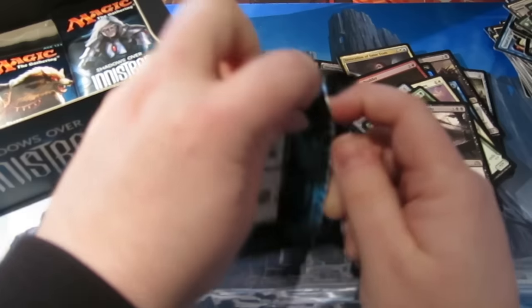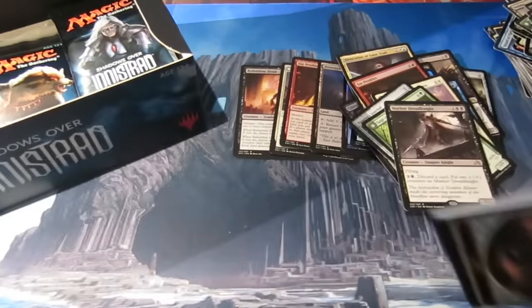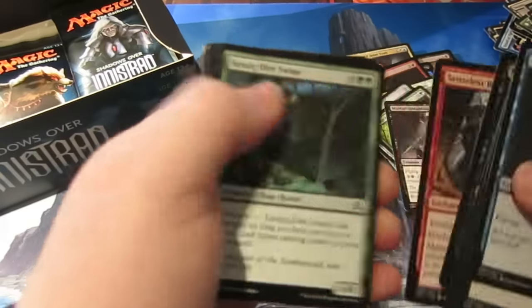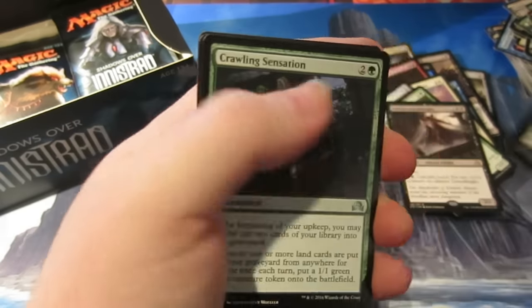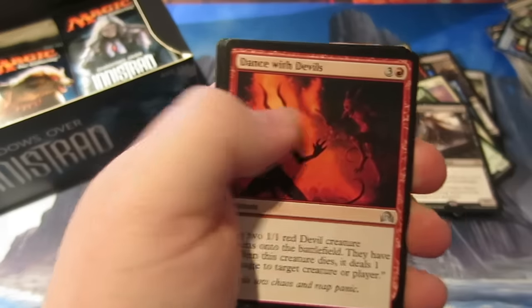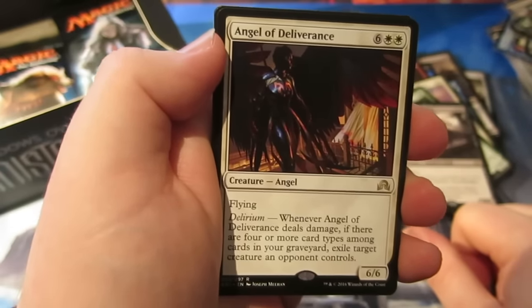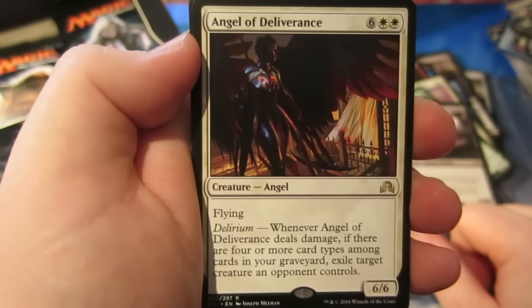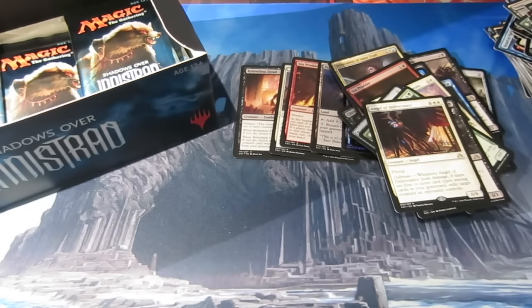Love cracking packs guys! Next one — we have Liliana's Indignation, Crawling Sensation, Dance with the Devils, and the rare is Angel of Deliverance — big 6/6 Angel that does cost eight. When Angel of Deliverance deals damage, if there are four or more card types among cards in your graveyard, exile target creature an opponent controls. Won't be putting that in my decks — maybe in the Angel EDH deck I'm building around Geist of Saint Traft.